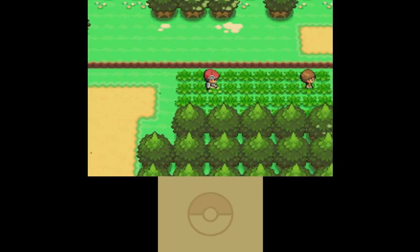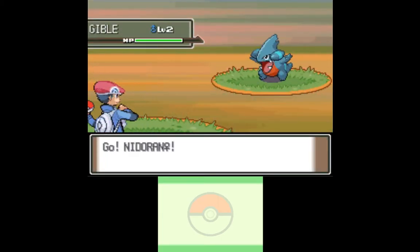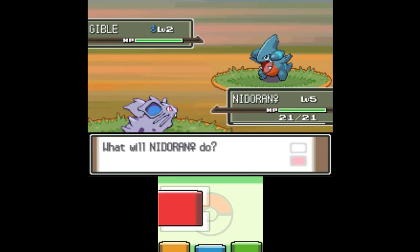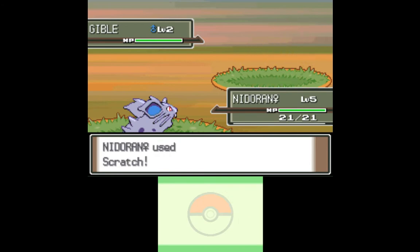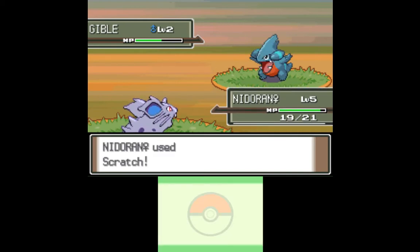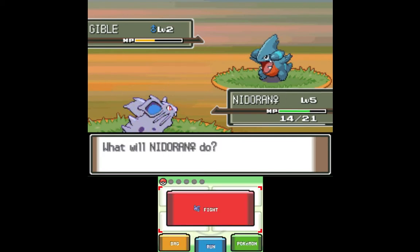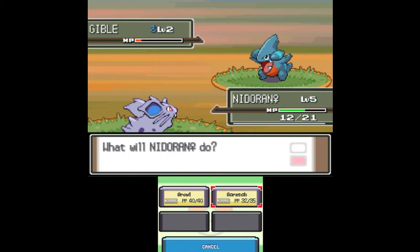First encounter that doesn't count. Gible! Wow, okay. So there are Gibbles on the very first route of the game. That's great — that is excellent. This one I'm just going to have to knock out. You did slightly more damage than you were supposed to. Good job. Right here is where I'd throw a Poké Ball and it'd be amazing, but I can't.